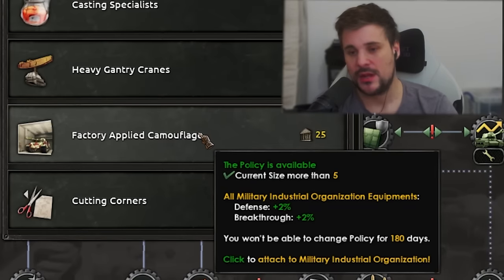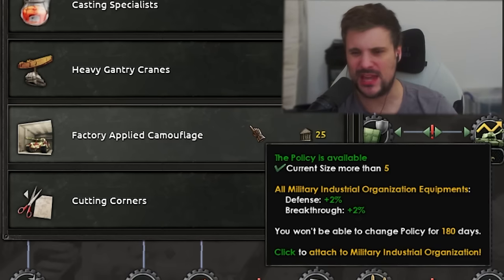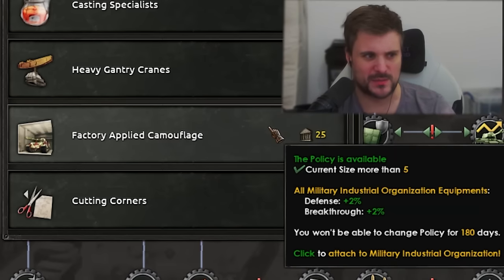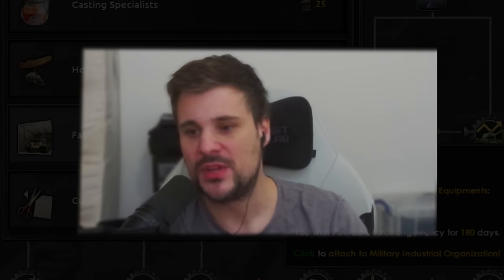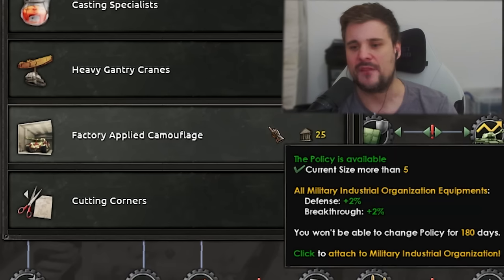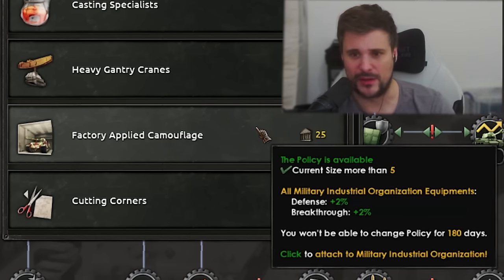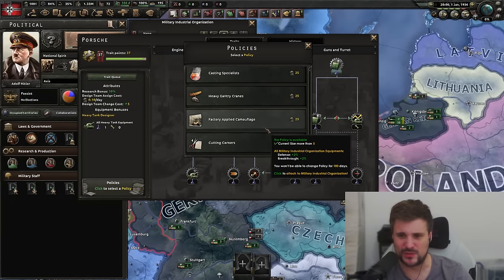Factory applied camouflage increases defense by 2%. Tanks tend to have a lot of defense unless you specifically tech into that, but even then defense isn't very high. Tanks are more about breakthrough, and 2% breakthrough is very, very low. What you get from this is unbelievably small. Remember, these are percentage increases, so if your tank has 100 breakthrough, 2% gives you 102. If a tank doesn't have a lot of stats to begin with, 5% of nothing is still nothing. This is a very small bonus and I really don't think it's worth it.